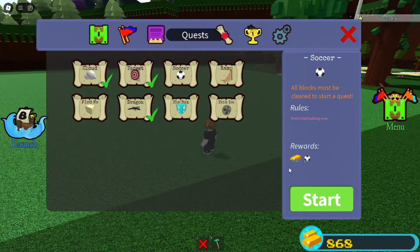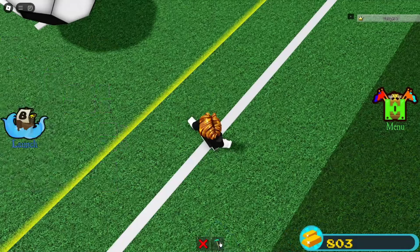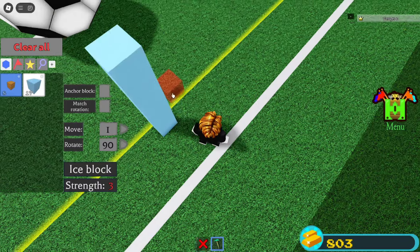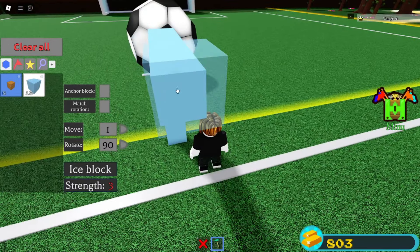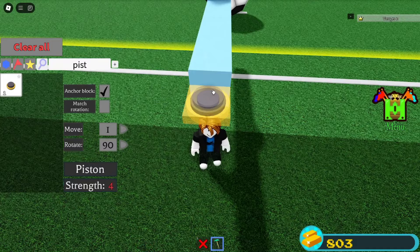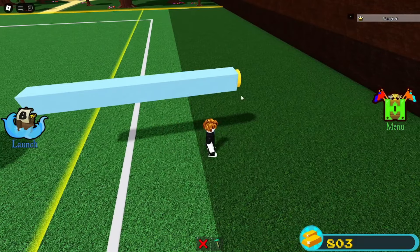The next quest we're going to start is the soccer quest. This is where you can make an investment and buy a piston. With that piston, use the blocks you have and place them like this, making sure you're building with anchor mode off. Place an anchor block on top, delete these blocks, grab a piston, place it here, and make sure anchor mode is on for that one.